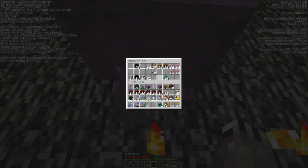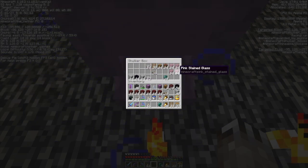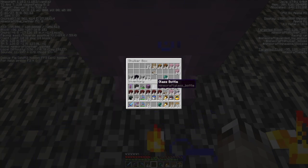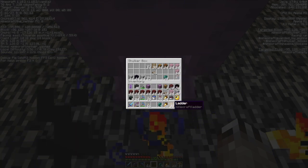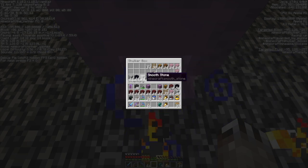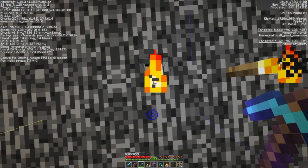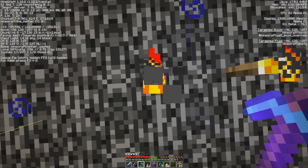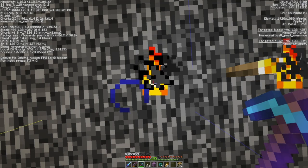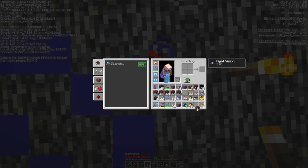I need some obsidian and glass. Part of the strategy here — instead of building a separate structure — you can just dig it out of netherrack. I'm pillaring up with netherrack because I've got a ton of it from digging out those two rooms.